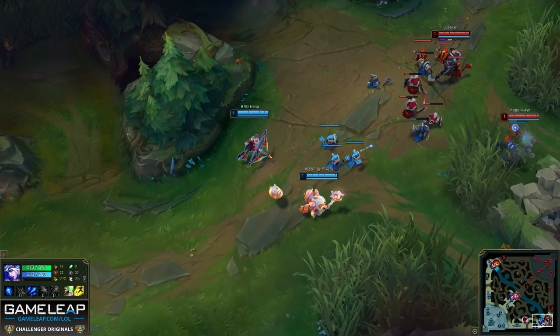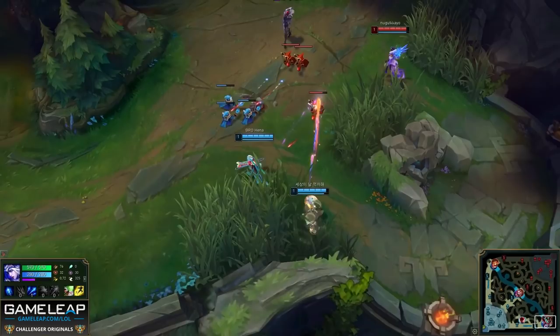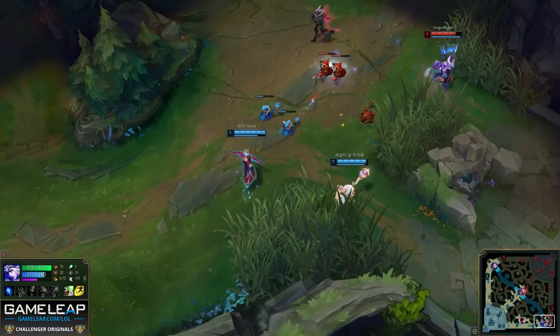Well first, because they have full mana they probably did not leash, so the enemy jungler could well have started at his red buff, knowing this is easier to solo than the blue buff. And second, because Jhin and Karma are in lane first, this means they have the push, but it's definitely not clear cut. This is why Henna keeps auto-attacking the minions, because there is still a chance Lulu and himself can hit that all-important level 2 power spike first.